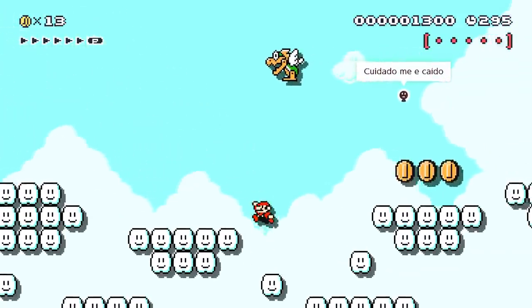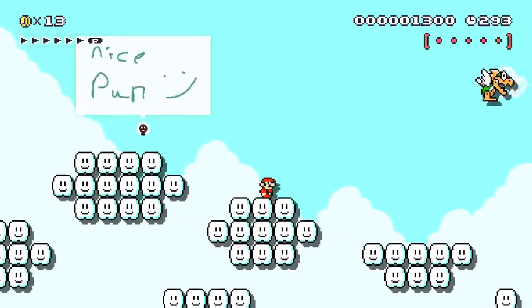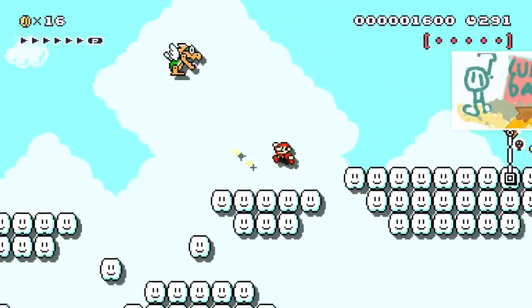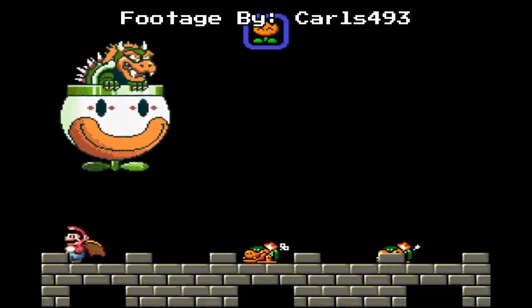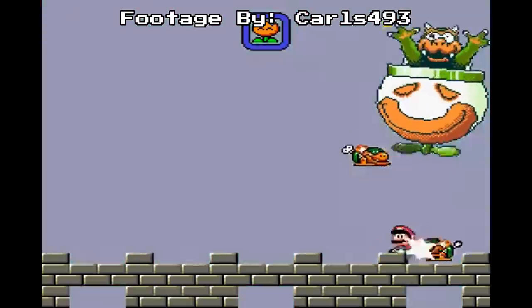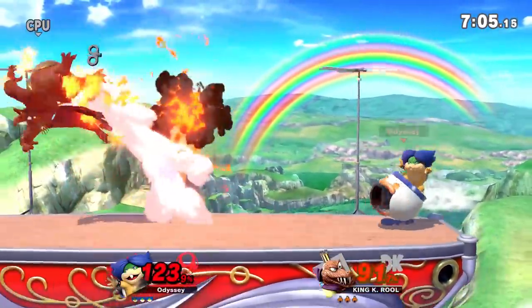Super Mario Maker 2's final major update came with many new features, and among them was the Mecha Koopa. It was a bit surprising that they weren't already in Mario Maker, since they were a major part of Bowser's boss fight from Super Mario World, they're quite a common airship enemy, and they've even been featured in some of Bowser Jr.'s moves in Super Smash Bros. Ultimate.